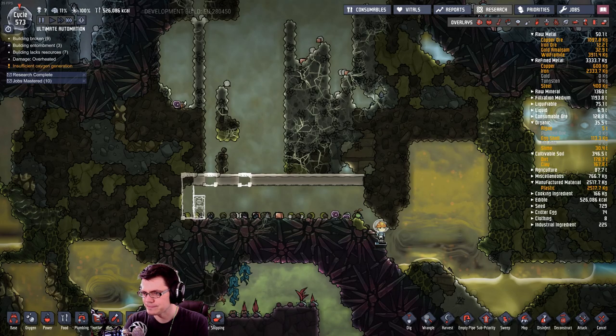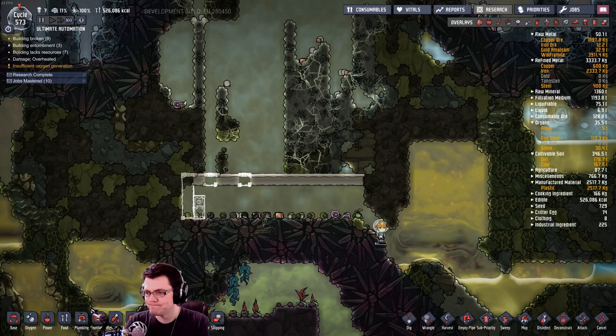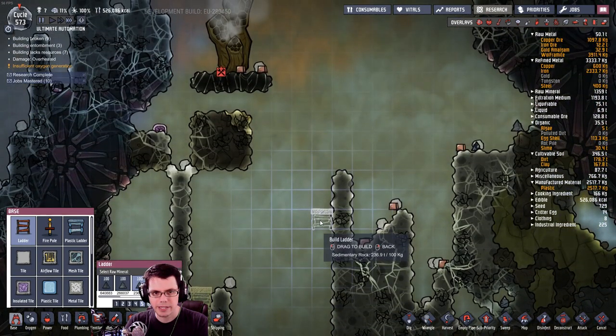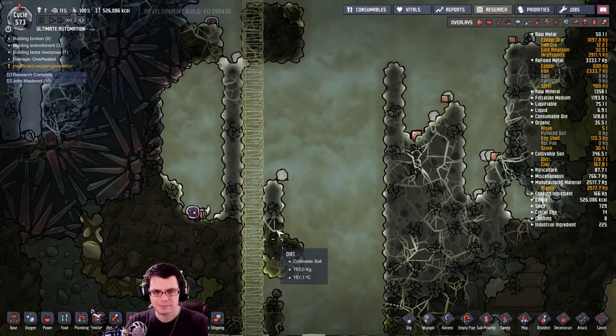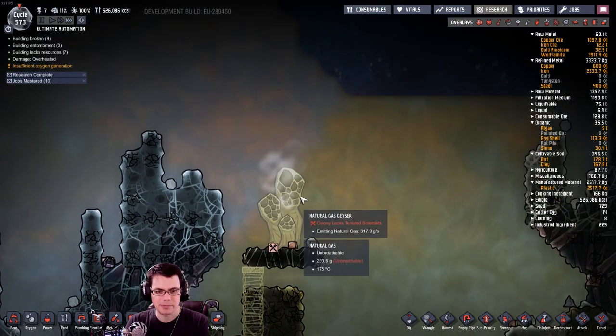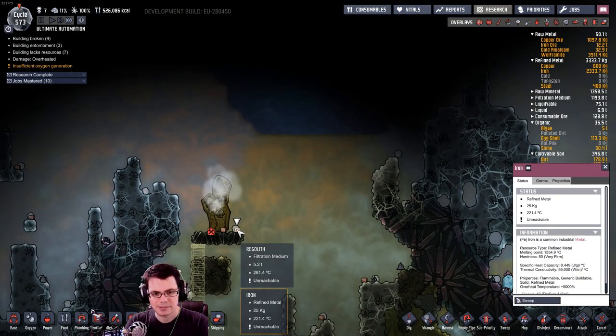Here's a question: do you think the fish feeders would work as a shield as well? I'm going to find out, because one way or another I'm going to dig up here and try to make use of this natural gas geyser. Maybe not today — well, maybe. I don't know.